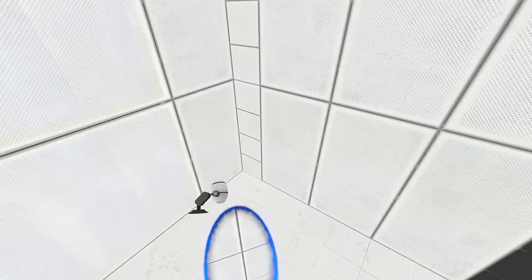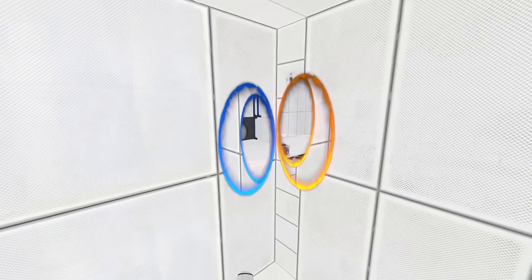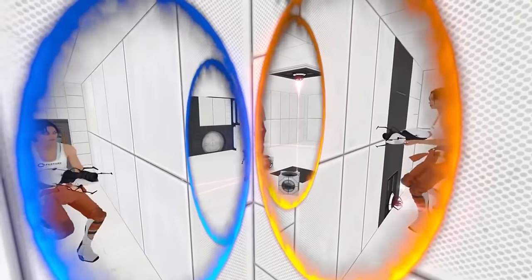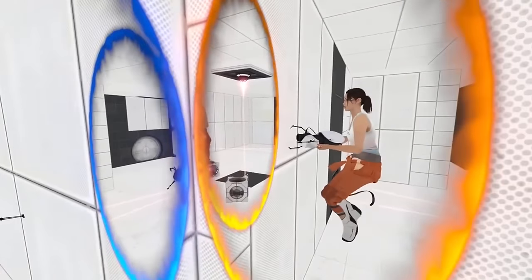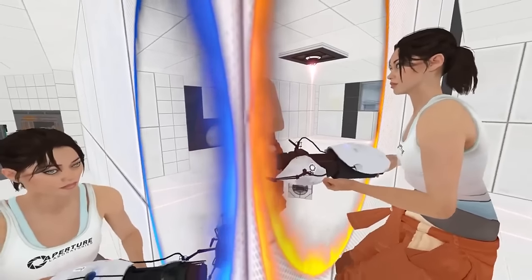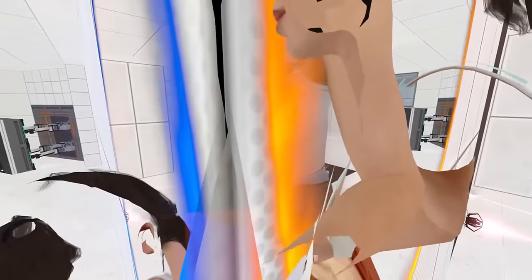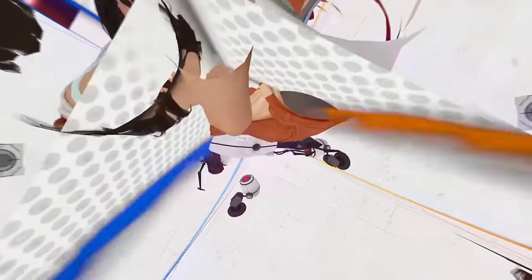I've been asked to explain how the portals work in Portal 2, but to answer that we need to talk about parallel universes, which we definitely don't have time for. So instead I'm just going to show you what it looks like when Shell goes out of bounds while also going through the portals at the same time. The various versions of Shell actually do intersect with each other, because in four different instances Shell is breaking the boundaries — so when four Shells break boundaries together, Shell breaks into herself twelve different times.